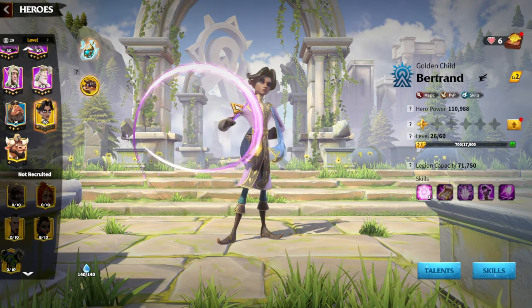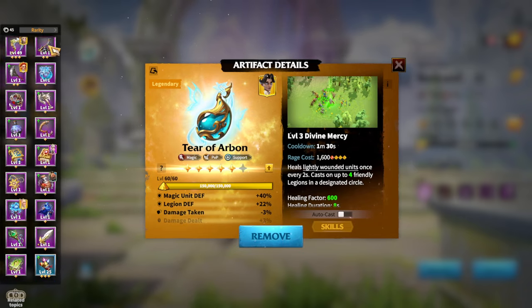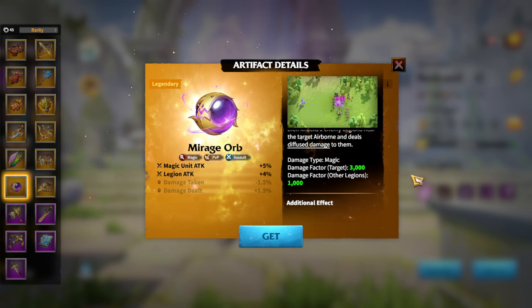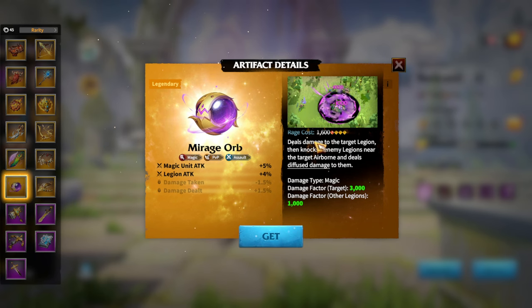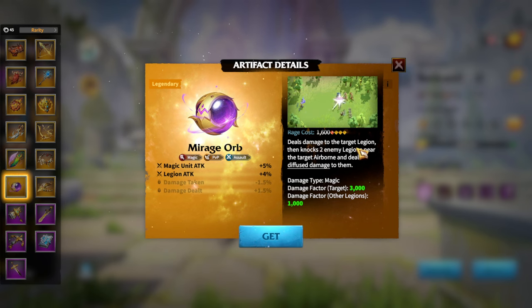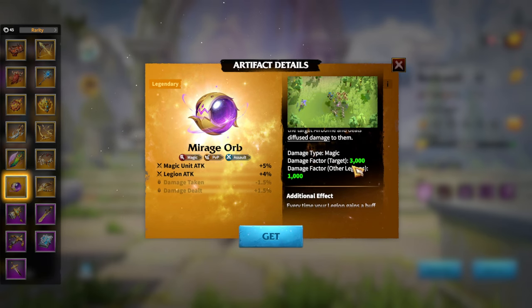In terms of artifacts, there is really only one main choice if you are going to max out Bertrand and Doha as a hero pair — that's the Myrage Orb. It's a pure damage dealer artifact dealing an amazing amount of damage. Unlike other artifacts that hit three, four, or five targets, the Myrage Orb deals damage to two nearby legions, with a damage factor of 3000 to the primary target at level one — which is huge — and 1000 to a knocked secondary legion, confirming it as a single-target focused artifact.